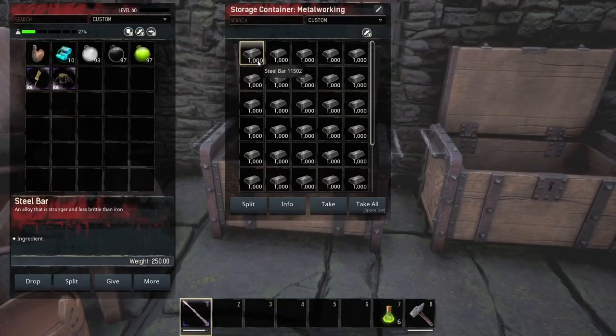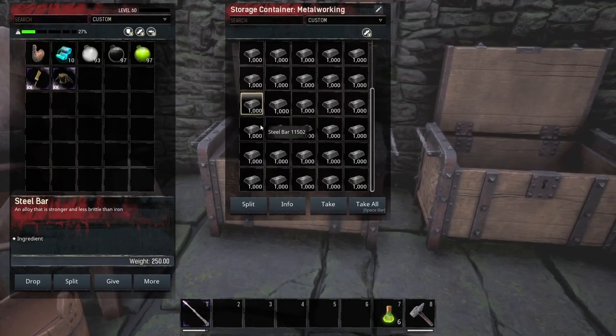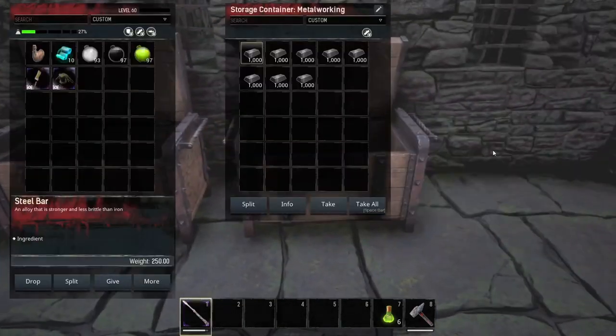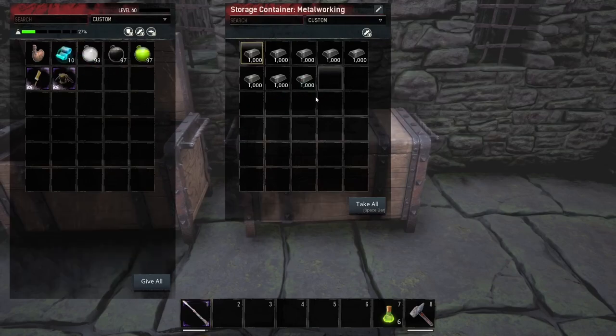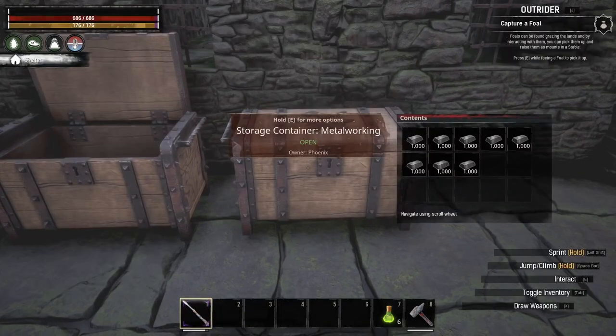This chest has a total inventory of 45 slots. However, this is only going to allow you to store metal in it — it is not going to allow you to store anything else. So keep that in mind; this is just for your metals.